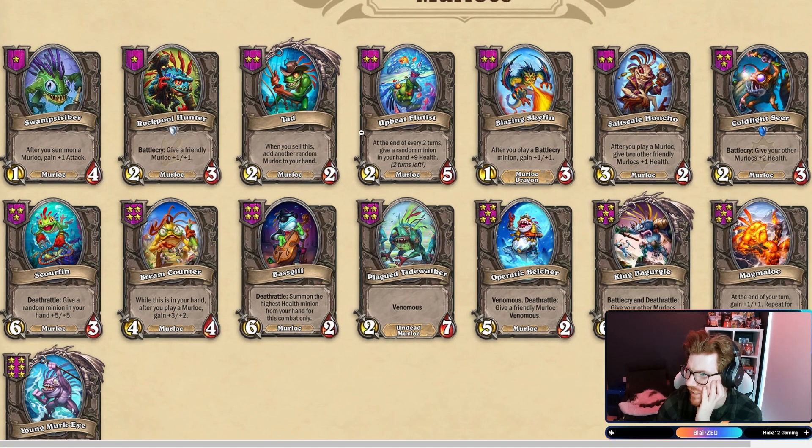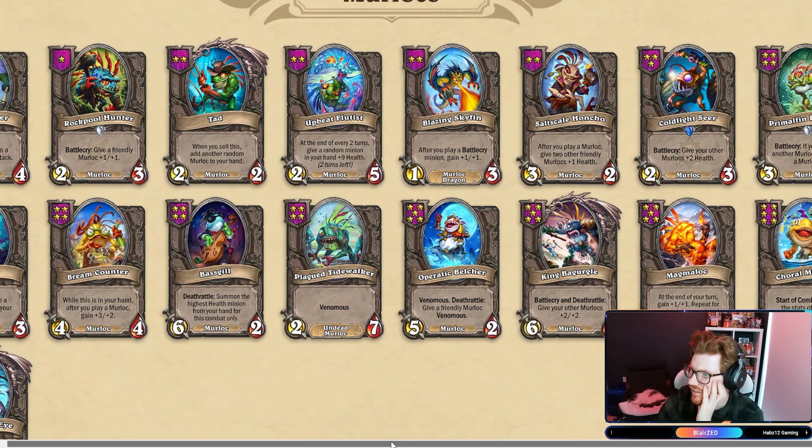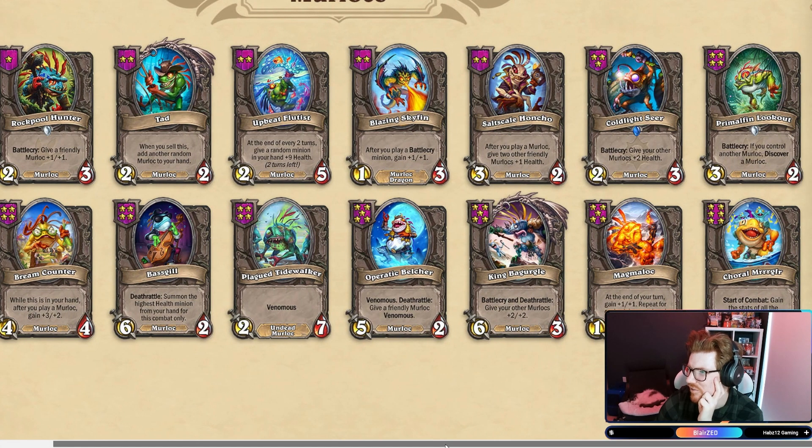Mob Striker, Rockpool, Tad, Upbeat Flutist. At the end of your two turns, give a random minion in your hand plus nine health. Who has minions in their hand? After you play a Murloc, give two other friendly Murlocs plus one health. Give your other Murlocs plus two health. Yeah, that's the same.